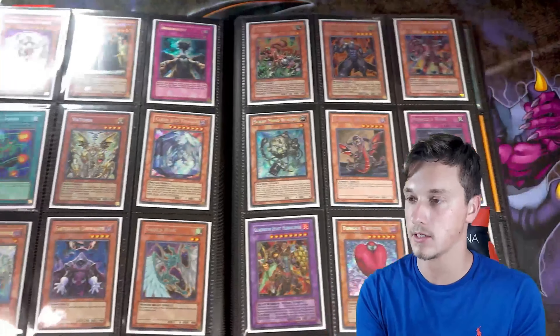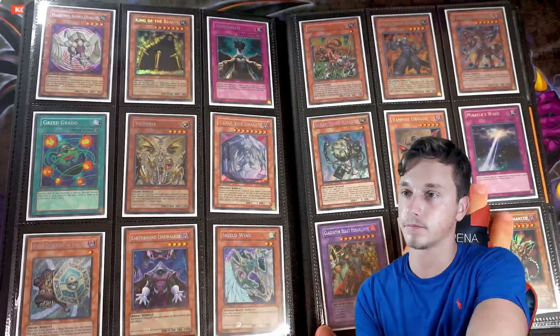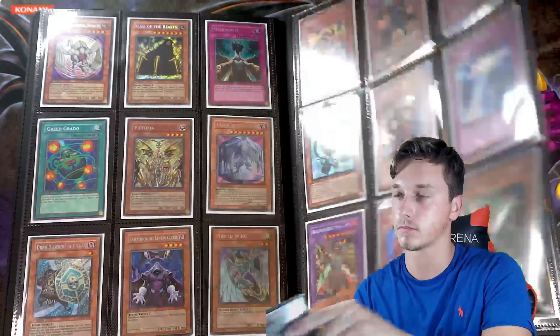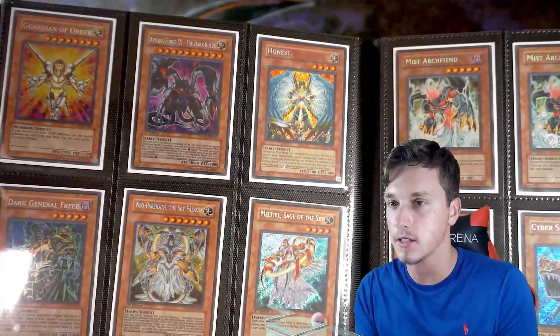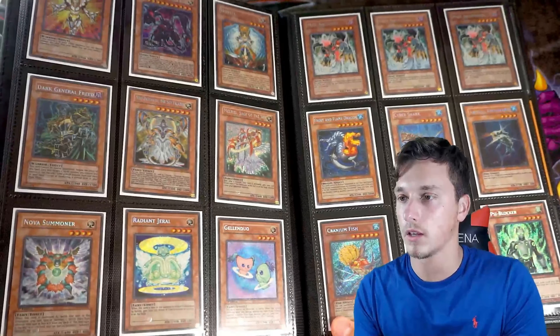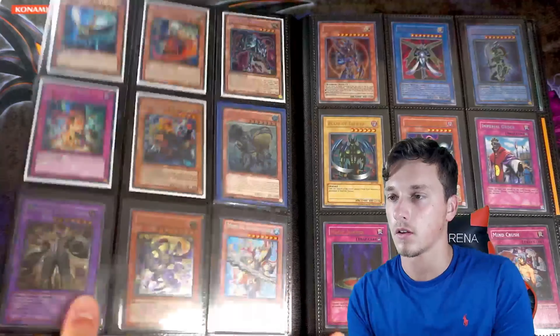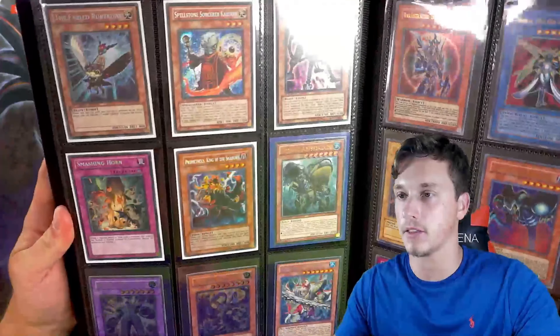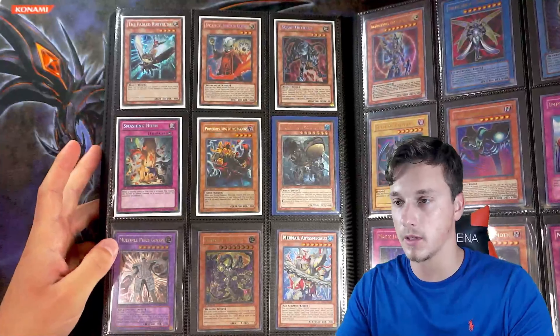Glad Beast Heraklinos, that's Unlimited. Most of these are first edition but some are Unlimited — like the Honest up here is actually Unlimited, Secret Rare Unlimited as you can see. Some fish on the right-hand side, some Dragons as well. Now we're getting into some more sporadic stuff. I think the Ultis and Secrets are finishing. We've got another Montage Dragon down here with another multiple-piece Golem.